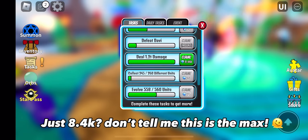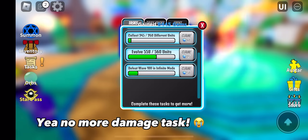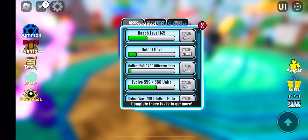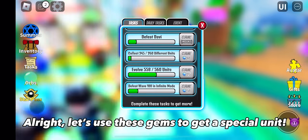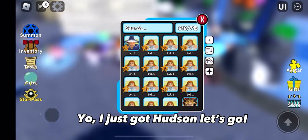Just 8.4 thousand — don't tell me this is the max. Yay, no more damage task! Alright, let's use these gems to get a special unit. Yo, I just got Hudson — let's go!